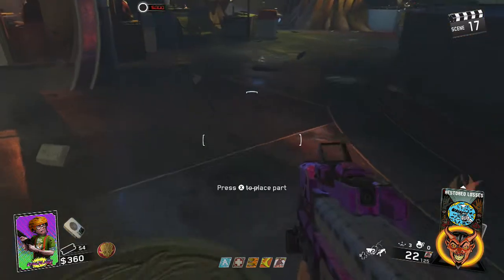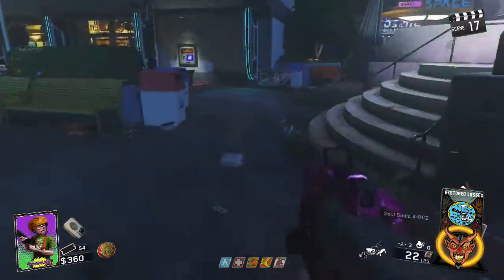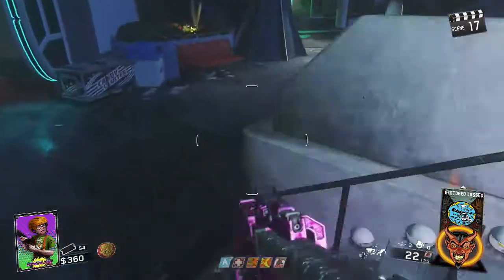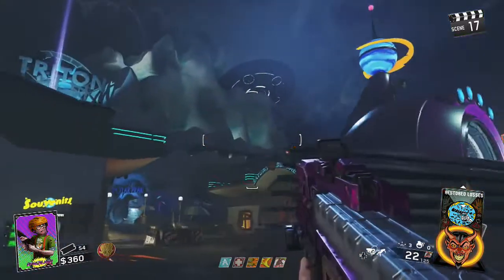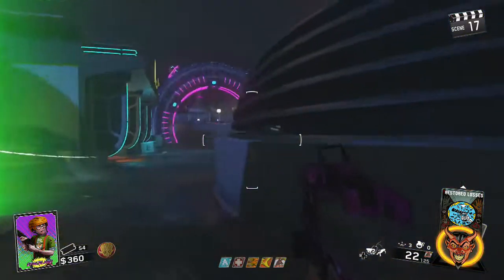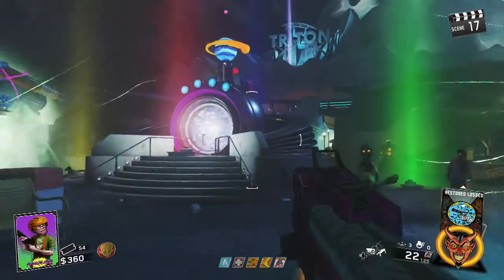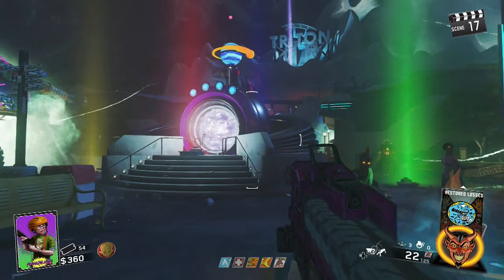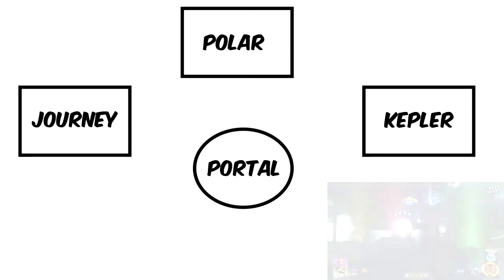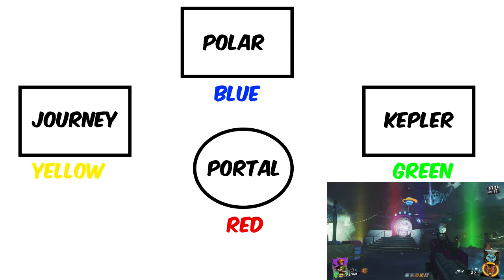You'll put one speaker down in front of Polar Peak, one in the Kepler system, one in Journey to Space, and one in front of the middle portal. When you have placed all speakers down, press X to play the tone. All 4 speakers will light up in different colours, and you want to look at which colours are on which speakers. Pause the game and write these down or draw it out. I drew out the speakers and wrote next to them which colour each speaker has: red for the portal, yellow for Journey into Space, blue for Polar Peak, and green for the Kepler system.